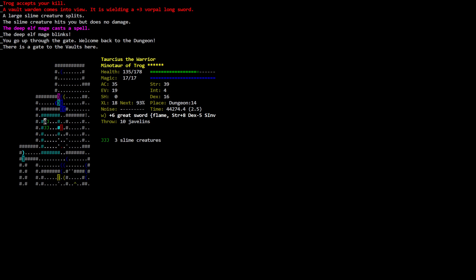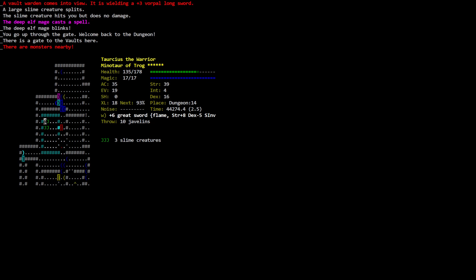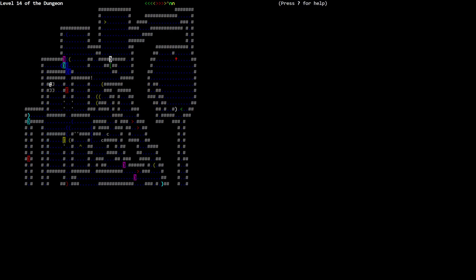Upstairs right now! Trog accepts — a bolt warden. A large slime creature splits. The slime creature hits you but the deep elf mage casts a spell — the deep elf mage blinks. You go up through the gate — welcome back. There is a gate to the vault. Torsius the Minotaur health: 135 out of 178. We needed to get up here and rest anyway. There are monsters nearby — of course things came up with us.